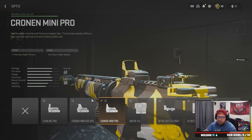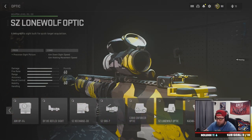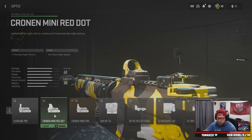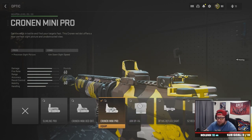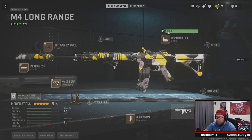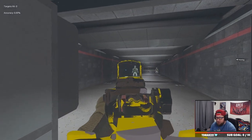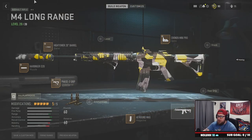For the optic, I have the Cronin Mini Pro — it's actually my favorite sight in the game right now. You could also run the AIM OP-V4, which is really popular. But I love the Cronin Mini Pro; zooming in on it is just so clean compared to some of the other sights.